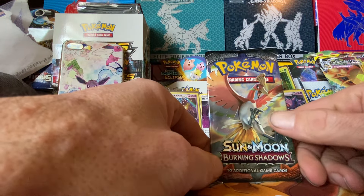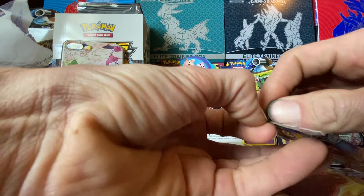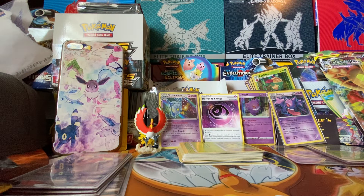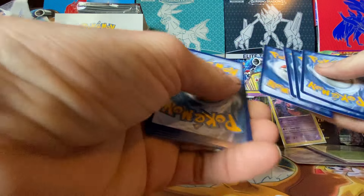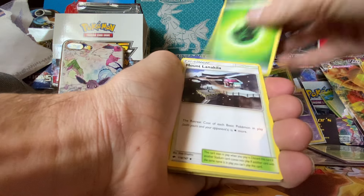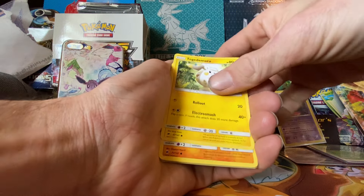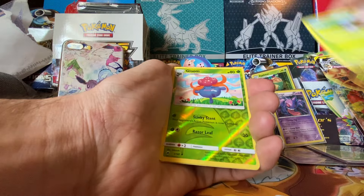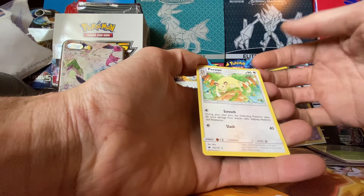Let's see if we can get that Rainbow Zard out of this pack — Rainbow Zard, Rainbow Zard! Leaf Energy, Mountain, Escape Rope, Wind Pod, Sock of tomorrow, Mud Breath, Oddish, Reverse Holo Gloom, and a non-holo. Person. Alright.